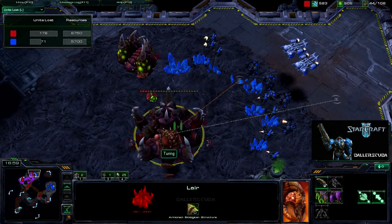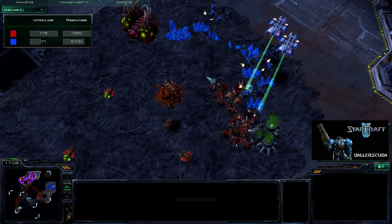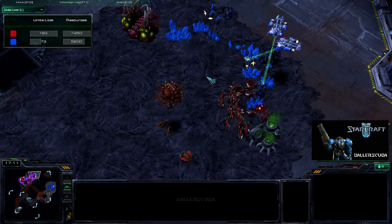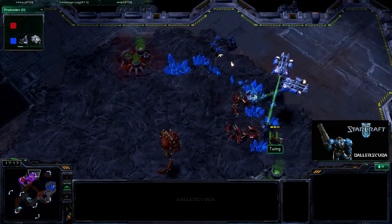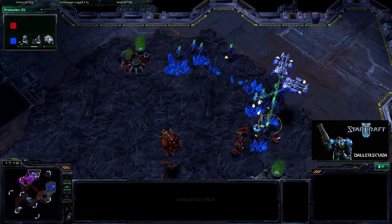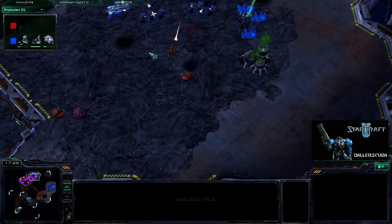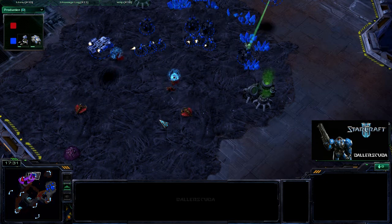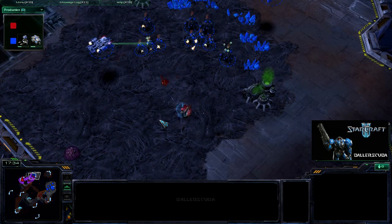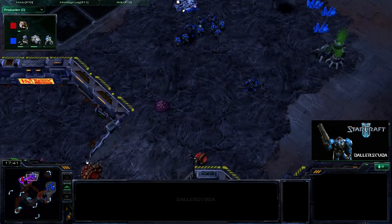And that is why these guys started retreating back to the main base — because I had taken out everything he had. I'm going for that Lair; I don't want him to do any sort of tech work. I was already able to take out the Spawning Pool and the Baneling Nest, so he is not going to be able to produce much of anything. I even have these guys inside the Mineral Line, so he's not going to be able to get a good surround — that was an accident, I did not plan it that way, but it worked out very much in my favor.